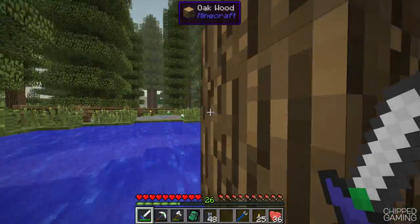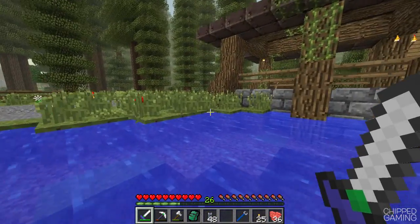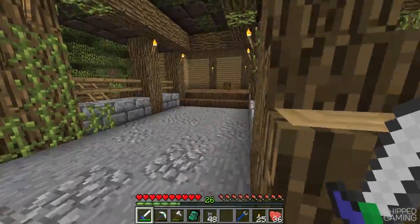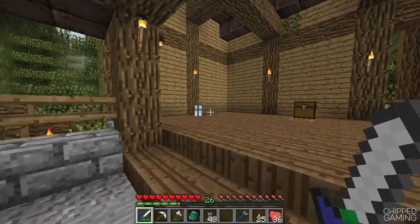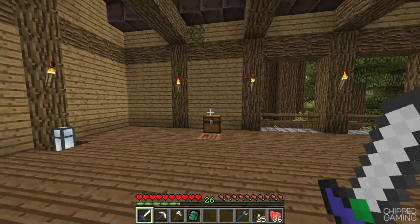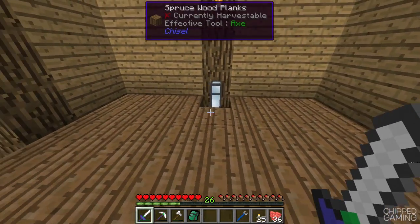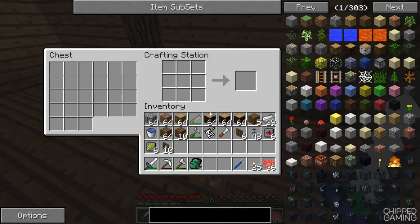We're going to want one barrel for each different type of wood — that's four. We're going to be getting sawdust so that's five, and then we probably want a few extras in case any of them fill up. So let's go ahead and make a full wall of these barrels. This area is seven blocks wide so let's make 14 of them — that should be plenty.